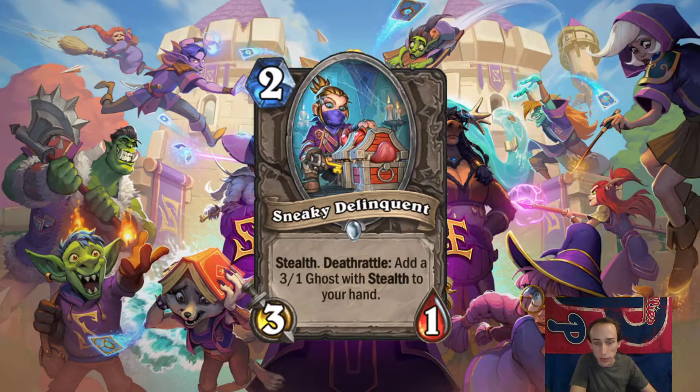Sneaky Delinquent. 2-mana 3-1 Stealth. Deathrattle: add a 3-1 Ghost with Stealth to your hand. Add it to your hand? We had a 4-mana 5-1 that summoned a 5-1. And unless Ghost becomes like a tribe — if we have an Undead tribe, maybe this will see play. I think this is a little slow.